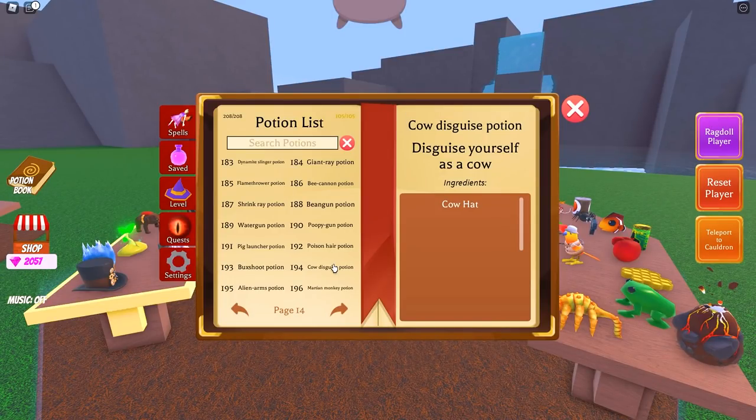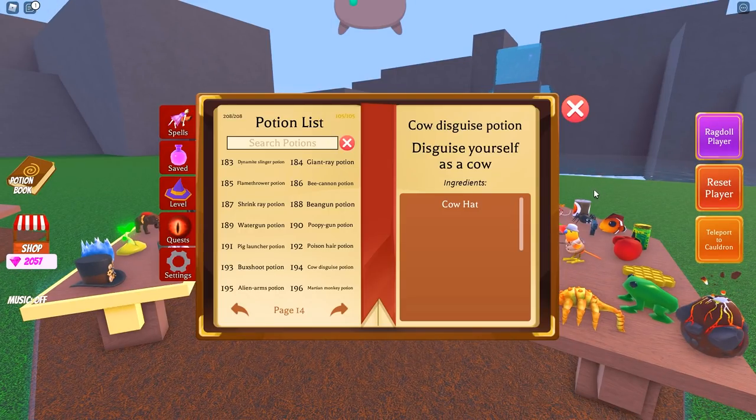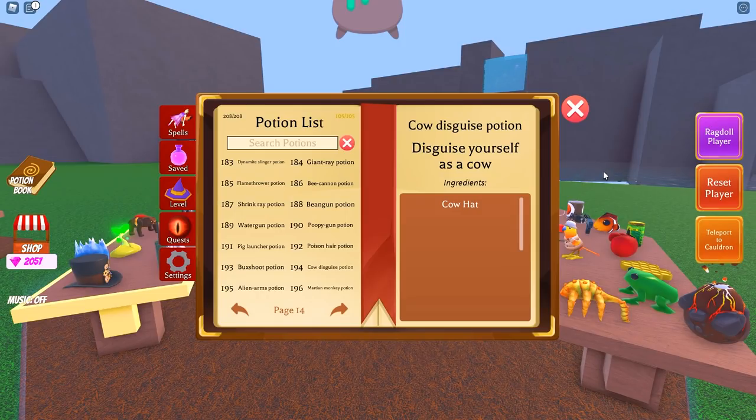Starting off with potion number 194, the cow disguise potion — this one is very easy, I'm sure a lot of you have already completed it, especially if you've got the brand new parasite ingredient. Moving on to potion number 195, alien arms potion: chameleon plus pool noodle plus alien parasite. Potion 196 is the martian monkey potion: Jandell's head plus alien parasite.